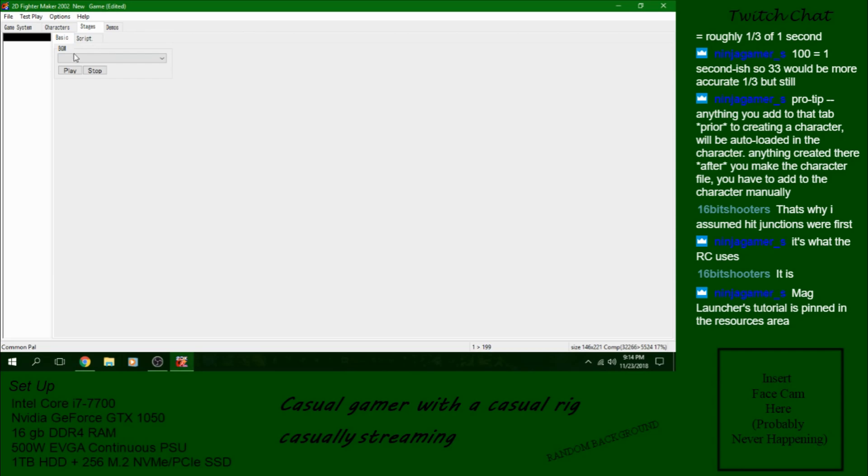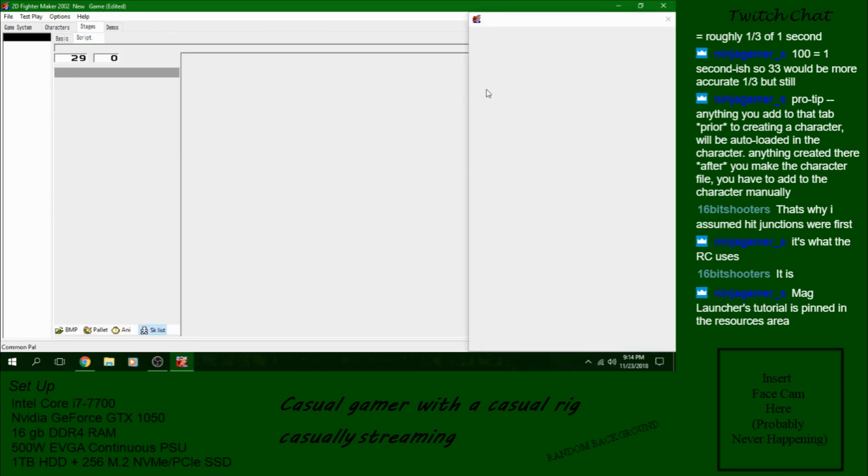Stages — pretty simple. This BGM thing is absolutely useless. I don't know why it's in here; no one in this whole world has gotten this thing to work. Every game I've seen, this BGM just does not work. So your music is going to come through the script area, and demos are the same thing — basic script.